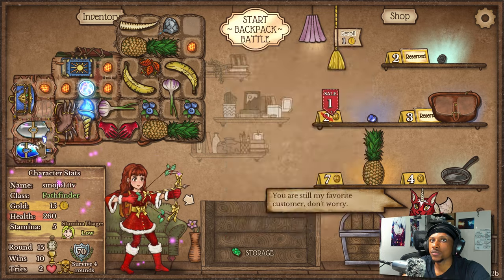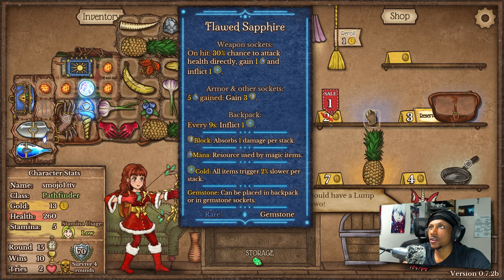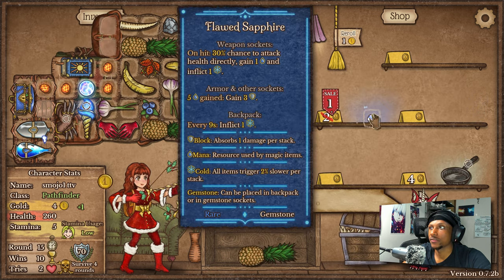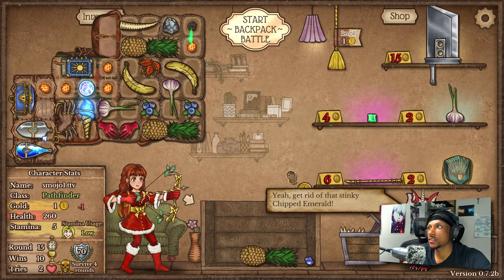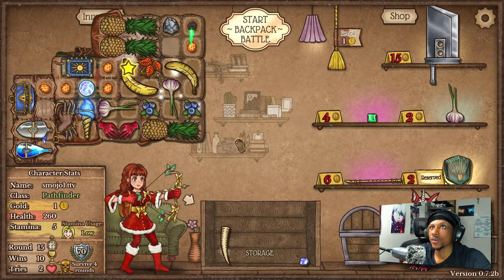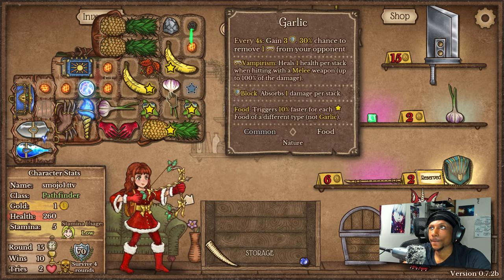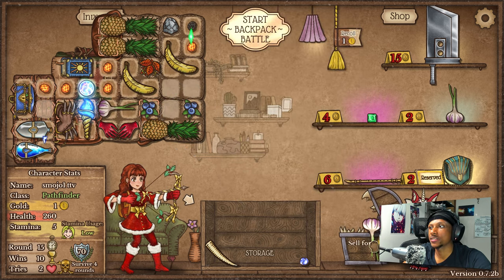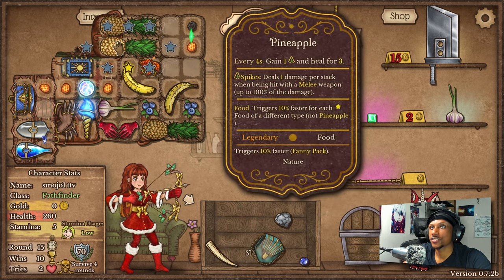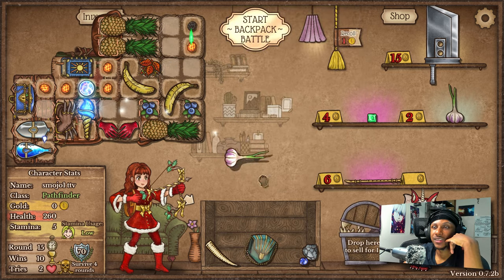Good game - boom. Now we got a mana potion that's going to insta-proc. Let's get another lump of coal. Getting the flawed sapphire might not be too bad. Got another pineapple that I would love to get if I can get some more space - that would be beautiful. Do I need garlics anymore? I feel like I just don't need garlics anymore. I'm gonna sell this garlic. They were good for health and stuff but I just don't need them anymore, unless I wanted them for the poison ivy, which in hindsight might have been a good idea.